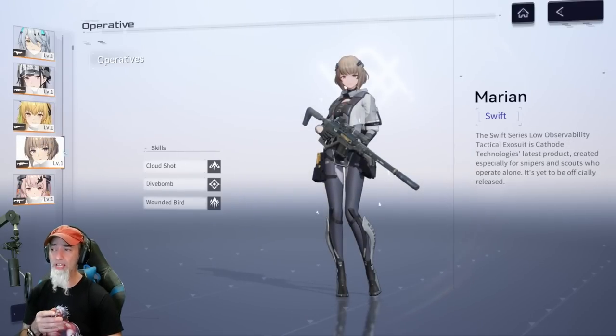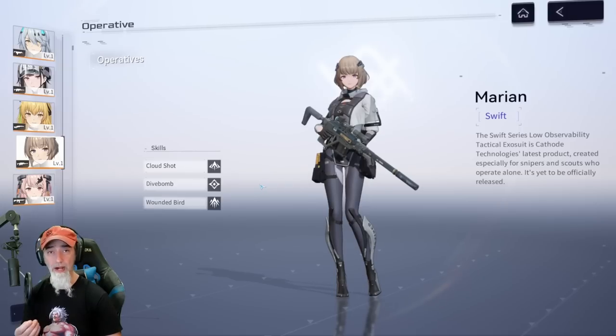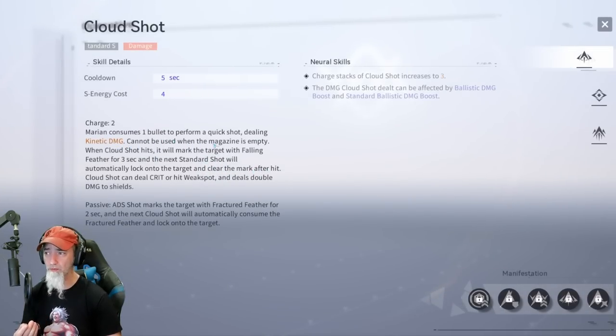That free sniper rifle will also work on Marion. Marion deals kinetic damage. Her standard skill consumes one bullet to perform a quick shot; when the Cloud Shot hits, it marks the target with Falling Feather for three seconds, and the next standard shot will automatically lock onto the target — so if you miss, your next shot is guaranteed to hit. She'll do a lot of damage with that sniper rifle, and the skill deals double damage to shields.